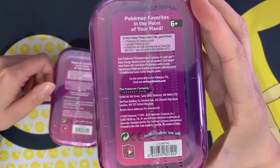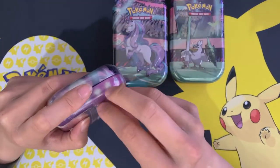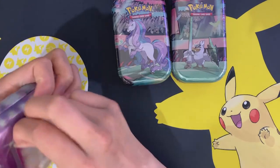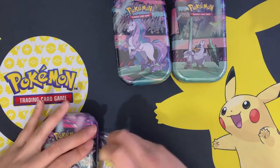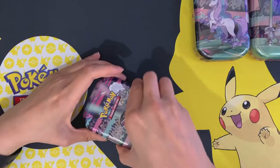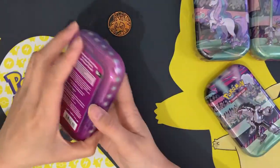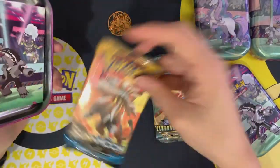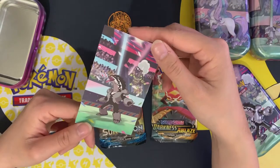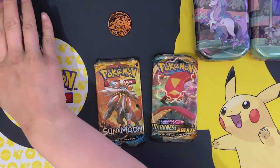There you go, that's what's inside. There's two packs in each tin. So instead of guessing we'll just go straight into it. We have a coin on display — one Darkness of Blaze and one Sun and Moon, which are two great sets. There's also the info sheet, but we don't really need that.